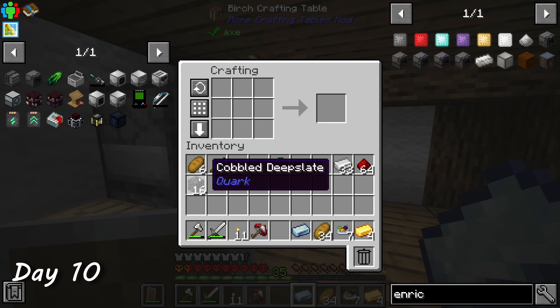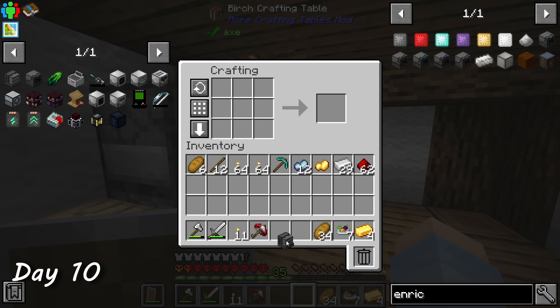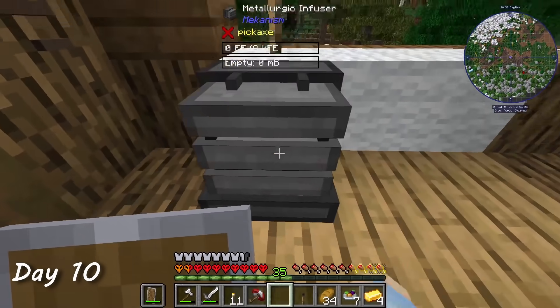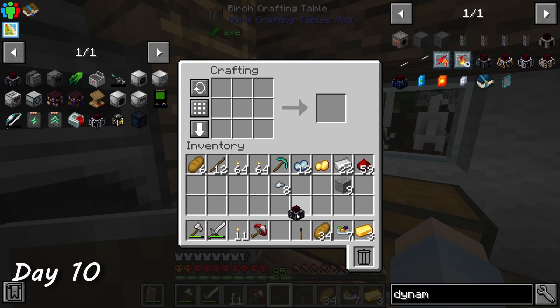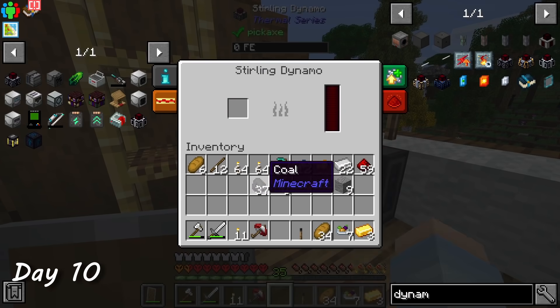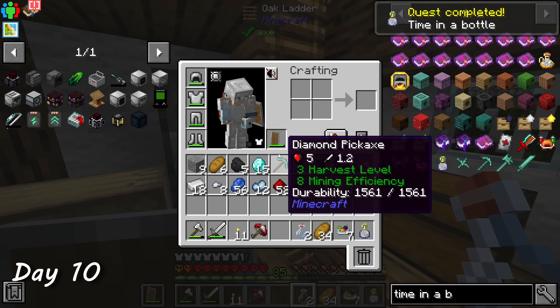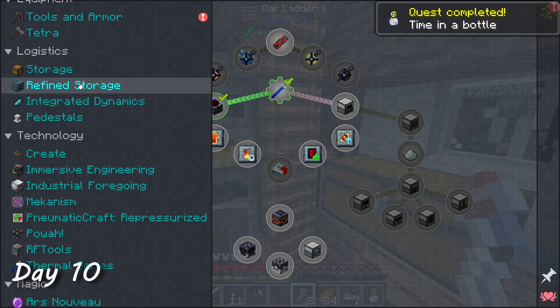On day 10, I started the Mekanism mod. This mod has some really cool machines. I crafted a metallurgic infuser to create some steel, which is needed for pretty much everything else later down the line. The machines require power to run, so I crafted a sterling dynamo which runs off of coal. I also crafted a time in a bottle which speeds up machines with time it collects by sitting in my inventory — doesn't make much sense, but I'll take it.